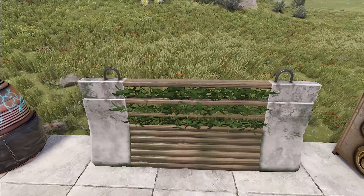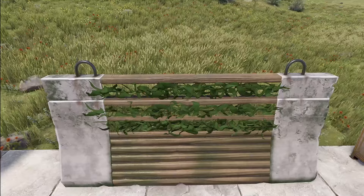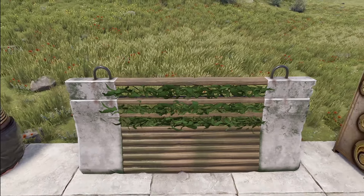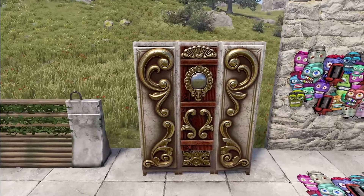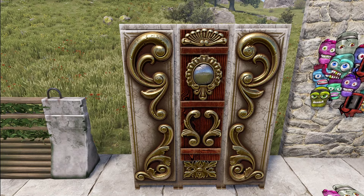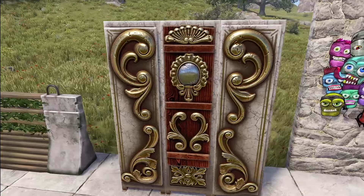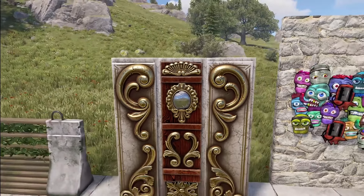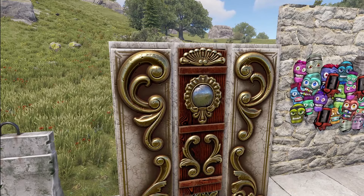Next we've got a Cement Barricade — the Kelp Barricade. You should recognize the kelp hung up on the barricade with some nice wood and a little greening on the edges. Then we've got a locker — this antique locker by Zink. It is absolutely beautiful, very well done, and I love that very well-done reflection.